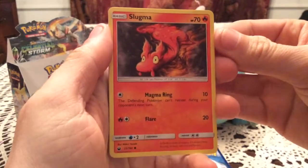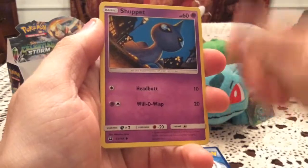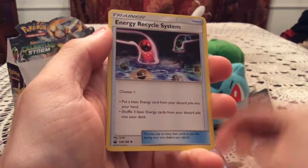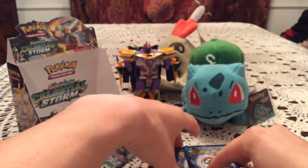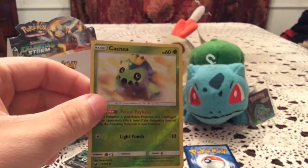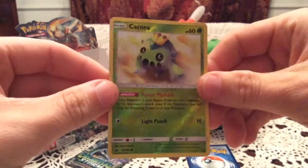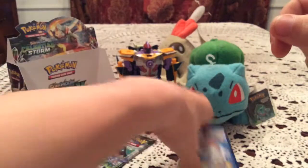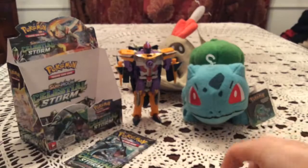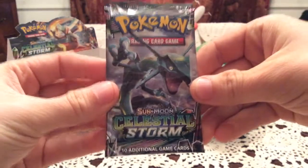We have Slugma, Surskit, Sneasel, Shuppet, Mudkip, Copycat, Loudred, and Energy Recycle System. The reverse is Cacnea — a common number 19 — awesome, another new reverse. So the second-to-last pack had a new one for us at least. The rare is Manectric, which I believe might be the third one of that we've seen in the box as a whole.